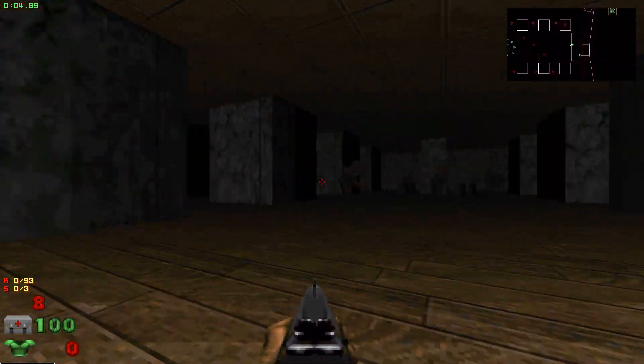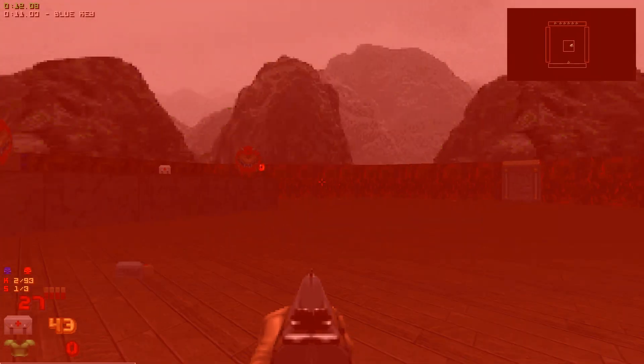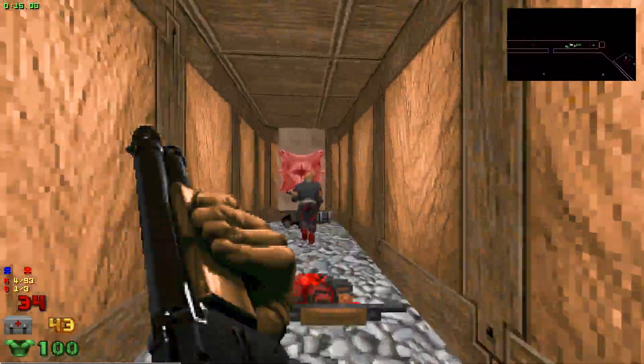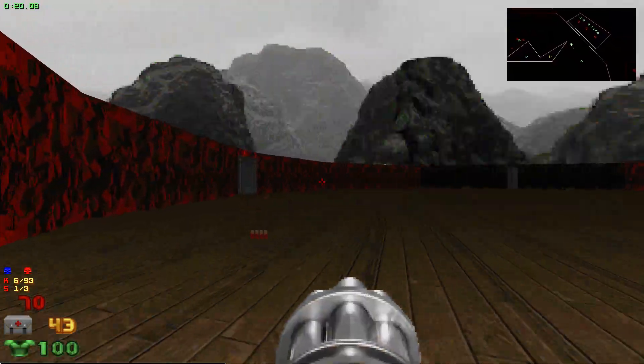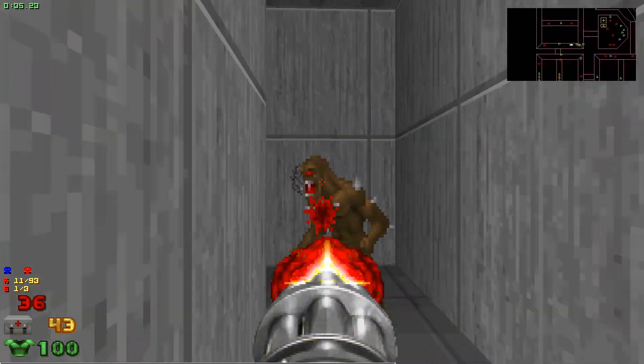Next up we've got the UV speed version of this map — this one's a bit more fun. You get the shotgun again, but not because you want to kill stuff, but because you want to shoot them out of the way. There's a bunch of teleport lines around that blue key that you have to dodge around.